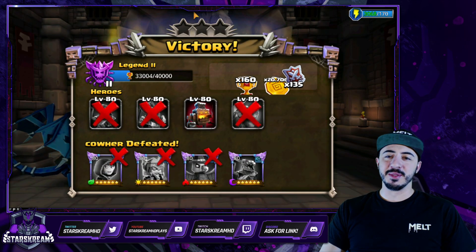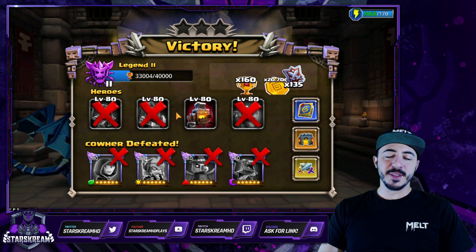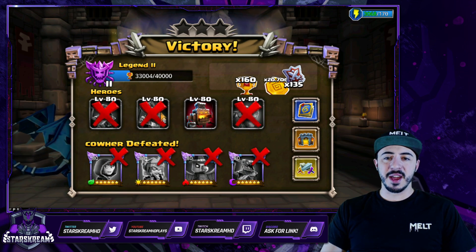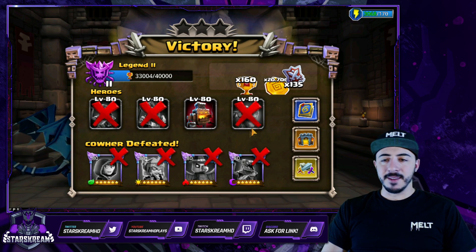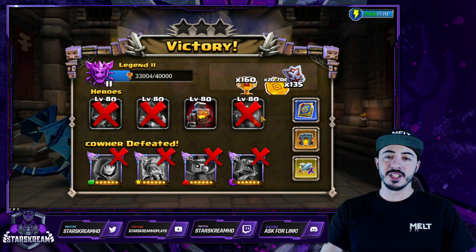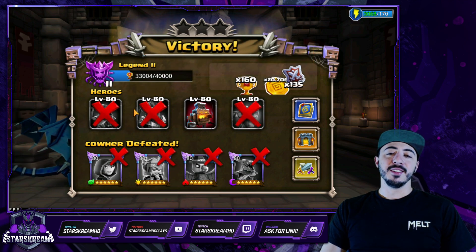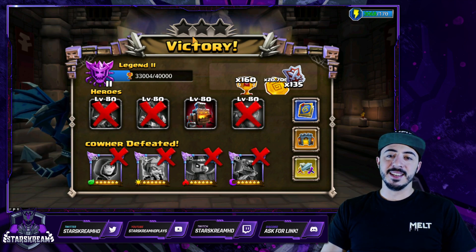I think you guys get the idea, so I'll probably end it here, but feel free to experiment with this team. There are lots of cool possibilities — it could probably be better without Niveus; you could run it with Lily and maybe another hero. But ultimately, the whole idea is you've got this Furnace and he's really, really hard to kill. And if you've got some passive damage every single turn, then you should pull out the W most of the time — definitely going to have a lot of wins with this team.